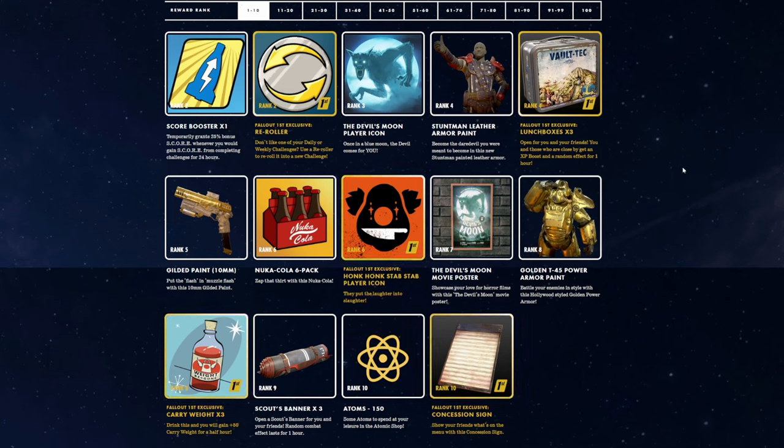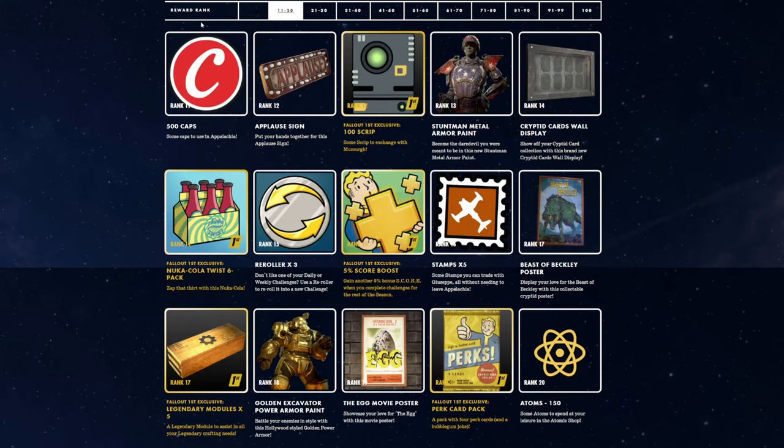Rank 7, the Devil Moon Movie Poster — I'm down with that. Rank 8, Golden T45 — I don't know if I would use that, but maybe we put them on display. The Rank 8 Fallout 1st gets a Carryweight Booster x3 — my Luke Goblin self always needs those sometimes. Rank 9 Scout Banners, that's always nice to have for free. Rank 10, you get 150 Atoms. Then Rank 10 for Fallout 1st, a Concession Sign — makes me think we're gonna have something else, like some lettering or something at some point.